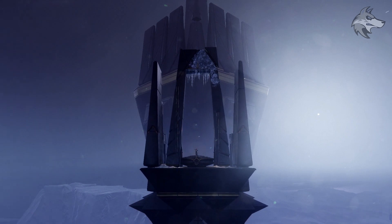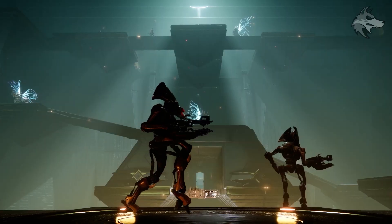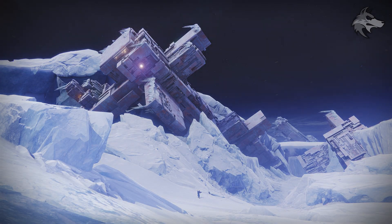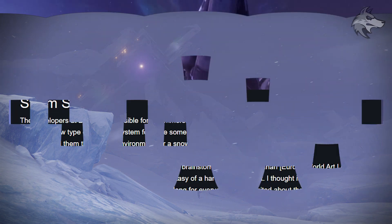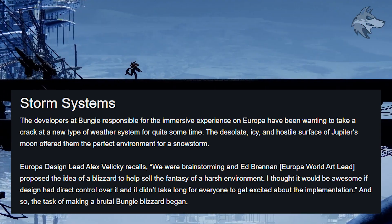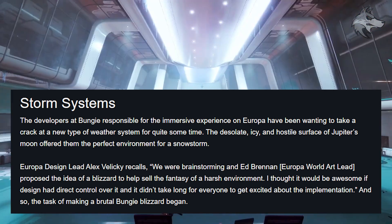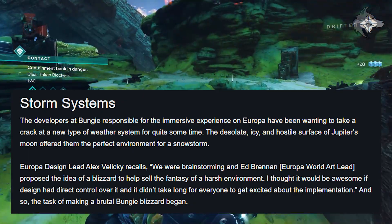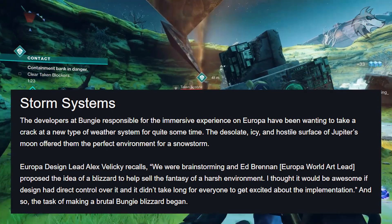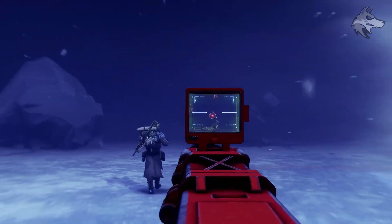Bungie posted an additional article breaking down the environment on Europa, the new destination in Beyond Light, giving us details about the atmosphere and new things they're doing to make Europa more interesting, including dynamic weather for the first time. The developers responsible for the immersive experience on Europa have been wanting to take a crack at a new type of weather system for quite some time. The desolate, icy, and hostile surface of Jupiter's moon offered them the perfect environment for a snowstorm. Europa design lead Alex Villicki recalls that world art lead Ed Brennan proposed the idea of blizzards to help sell the fantasy of the harsh environment, and the task of making a brutal Bungie Blizzard began.